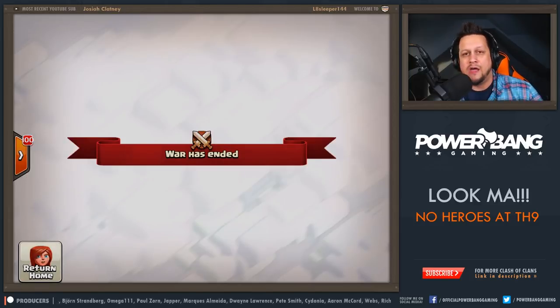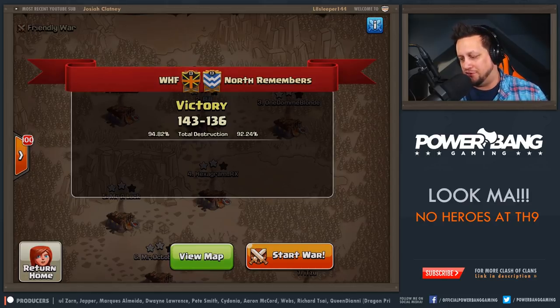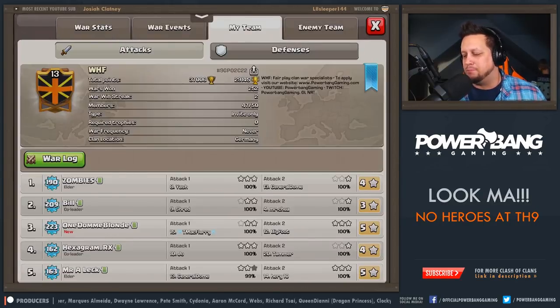We had a war go down this weekend. I don't know if I want to do a full recap on this war, but I'm going to hit a lot of it. This was a 50 versus 50 where we had 10 Town Hall 10 triples, and even a Town Hall 11 triple. We did take out North Remembers, but I wanted to highlight a couple of key attacks — both of them from the same player.